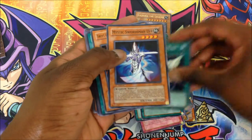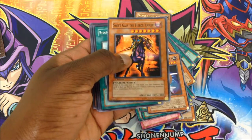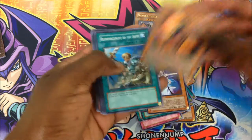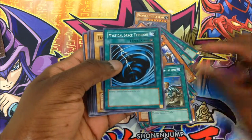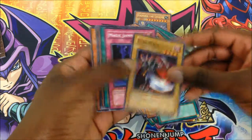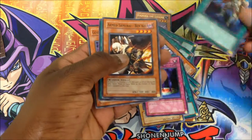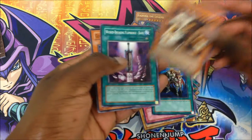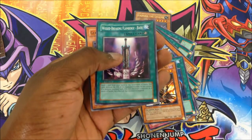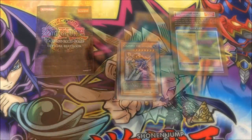Lightning Blade, Mystic Swordsman Level 4, Swift Gaia the Fierce Knight, Reinforcement of the Army, a nice reprint of Mystical Space Typhoon, Dark Blade, Magic Jammer, The Warrior Returning Alive, Armed Samurai, Wicked Breaking Flamberge, and one more Gearfried the Iron Knight.